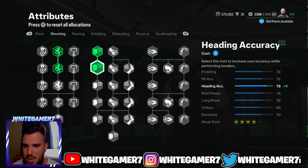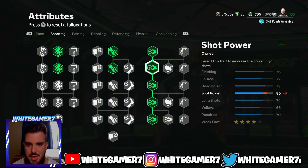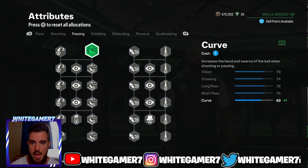From shooting, we're gonna go with the four-star weak foot, the two finishing nodes, then get your shot power filled out, and then you're gonna get the long shot. You only get 76 finishing — remember you are a defender. This build is mostly to defend, but when you are pushing up and you're open, have a shot; you can still score. The AI goalkeeper in Rush isn't that great, and with the four-star weak foot you can pass or shoot with either foot.